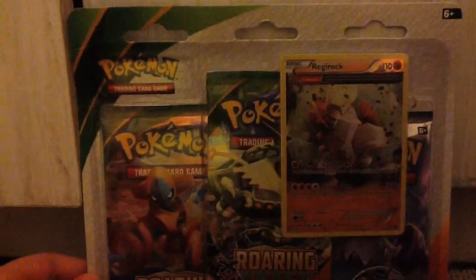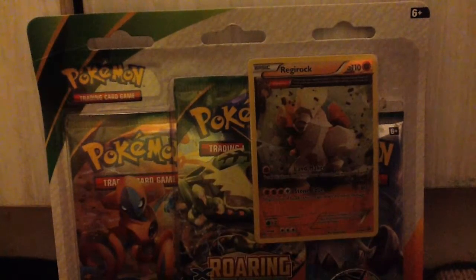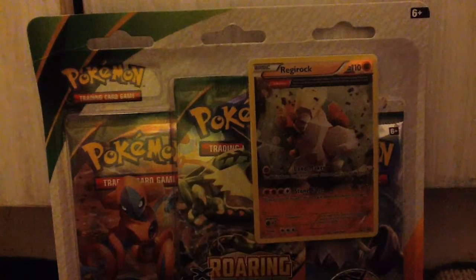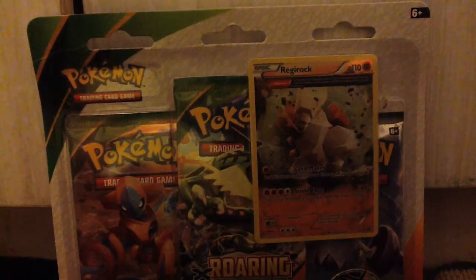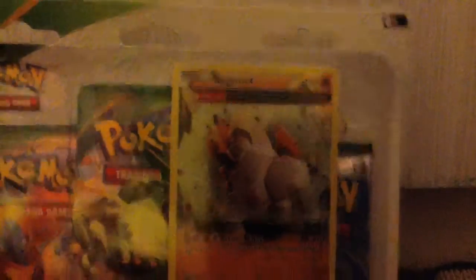What we're going to be unboxing today is this little blister pack I got at Target. I'm going to Target more frequently, and I've decided much more often than I usually do to buy Pokemon cards, and pretty much every time I do, now I'm going to unbox them on YouTube. But this is a blister pack — it comes with a Regirock holo, and that looks really nice.